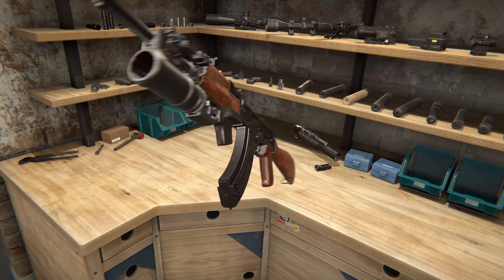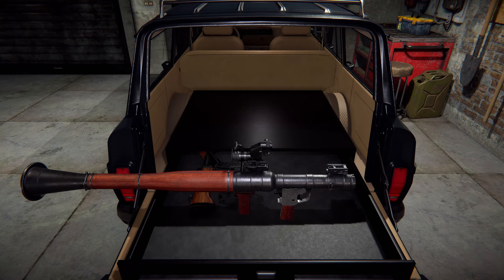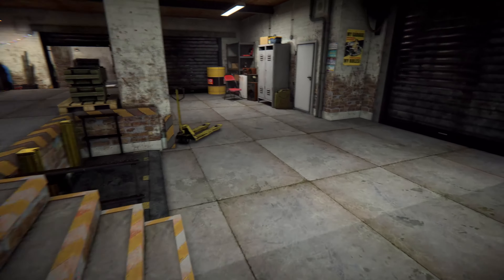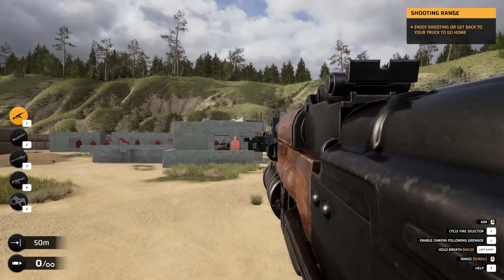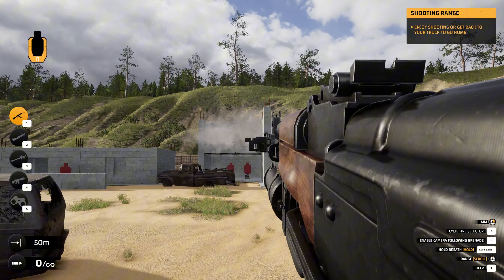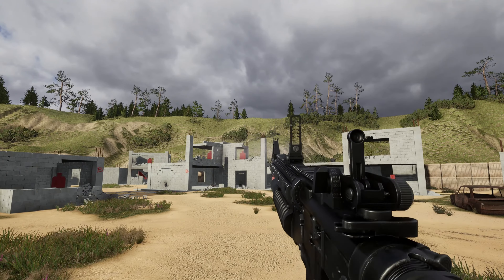The core experience of Gunsmith Simulator revolves around taking firearms apart, fixing or enhancing them, and then putting them back together. The process is detailed, allowing players to disassemble and reassemble weapons down to their smallest parts. You can repair damaged pieces, clean rust using a blue oxidation tank, or even craft new components using a CNC machine as you unlock more tools in the game.